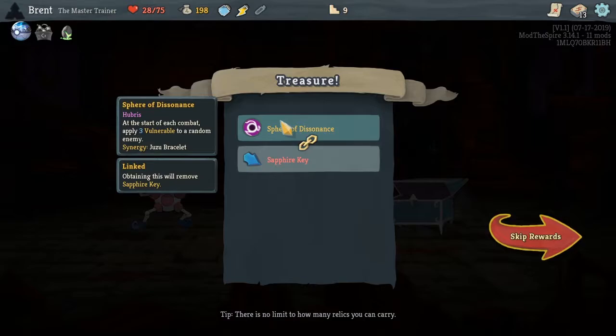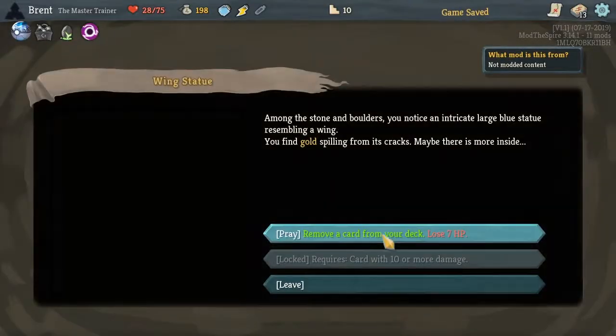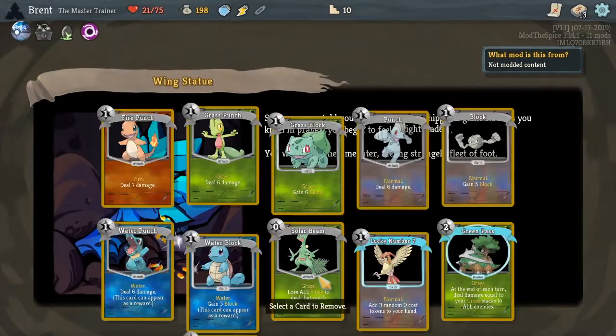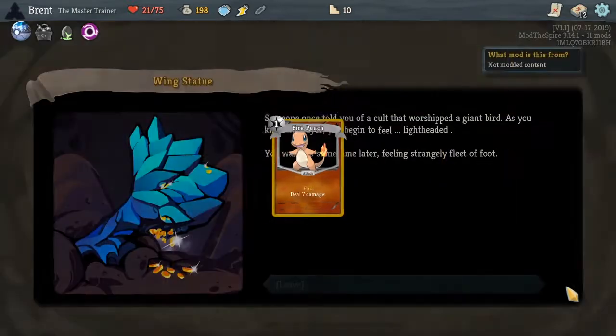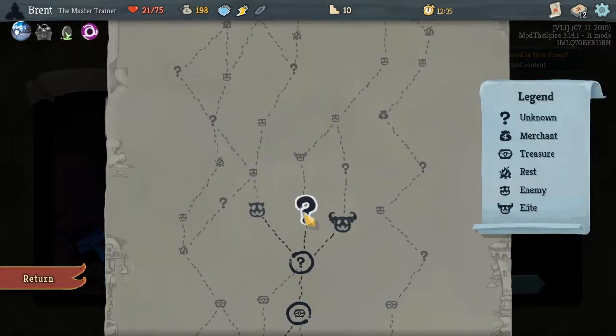At the start of each combat, plethora random enemies — synergize with juju bracelet. Sphere of dissonance — remove a card from our deck. We'll go with fire punch so now we've got fire kind of out of it.